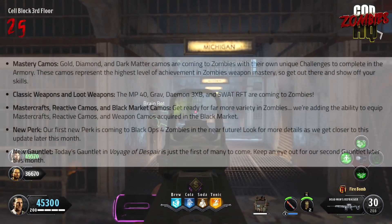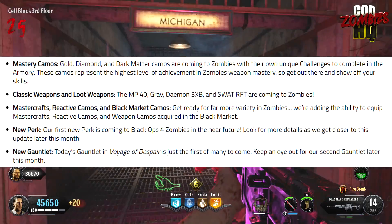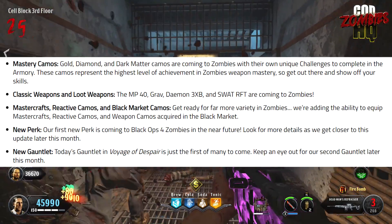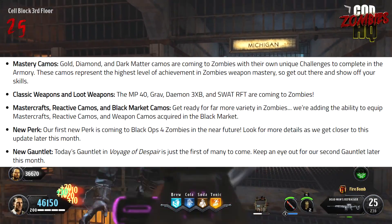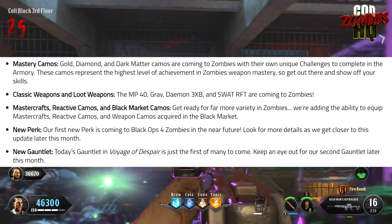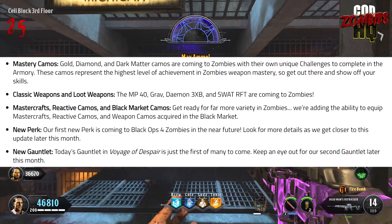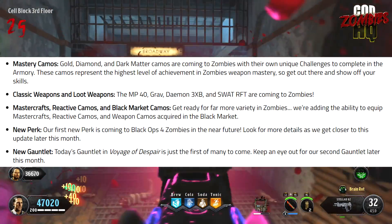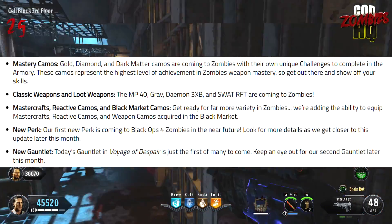Switching gears to stuff coming very soon: we've got mastery camos, new camos for completing harder challenges within Zombies. Secondly, we've got something a lot of fans were asking for and expecting with the release of DLC 1 — classic and loot weapons returning into Zombies maps. Weapons like the MP40, the Grav, the Demon 3XB, and the SWAT RFT are all coming to Zombies.